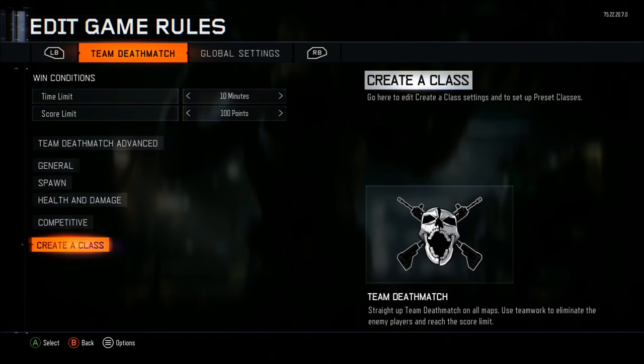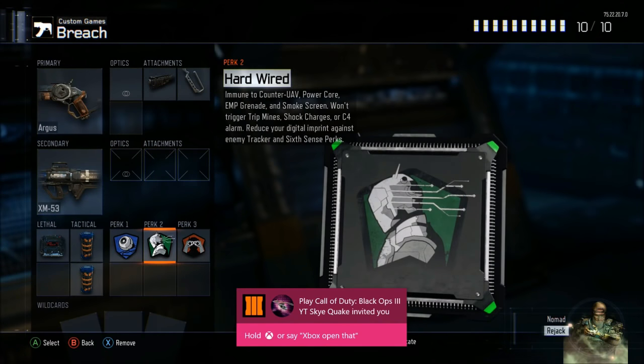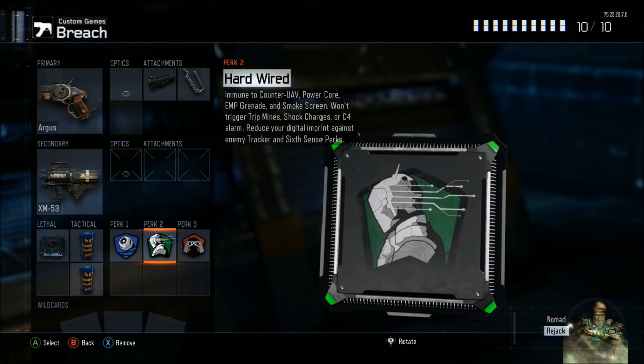After you've done that, go to Setup Game, then Game Rules, then Create a Class, then Preset Classes, and choose the class called Breach.